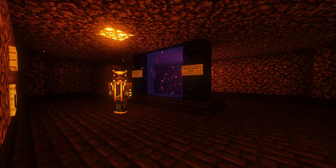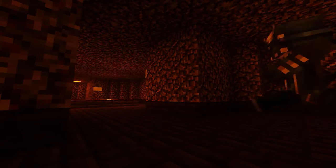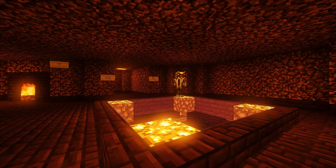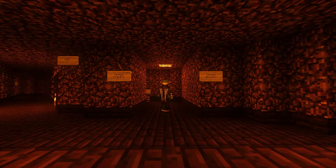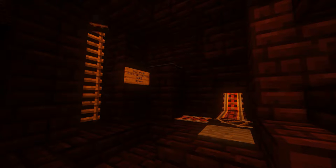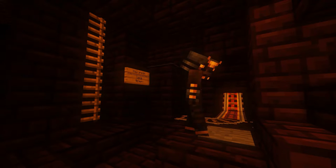Step 2: We're going to find the center of the hub. Just look for the stained glass and glowstone. Step 3: Find the hallway to the boarding room. We're going to take the ladder over here. Step 4: Step on this pressure plate and don't get off.